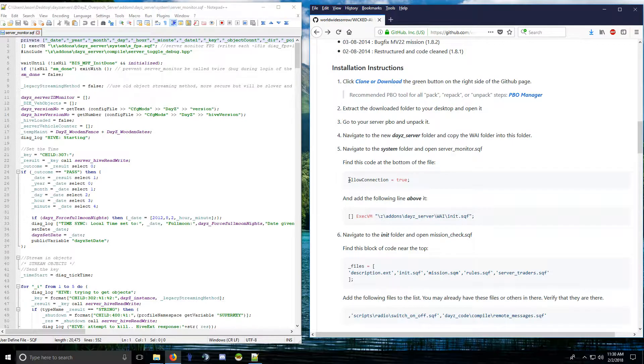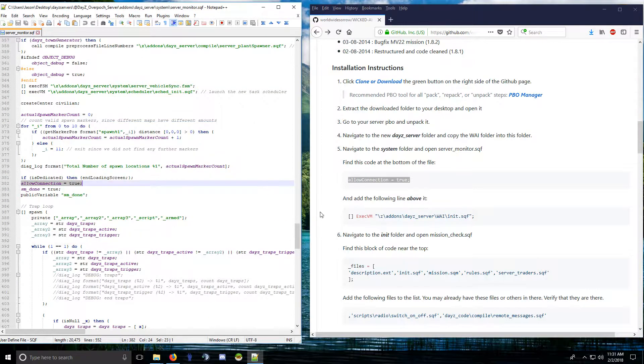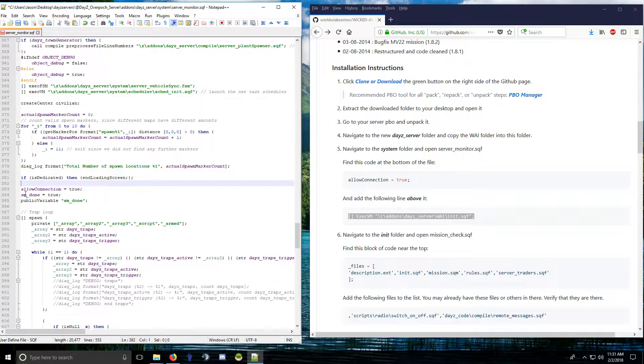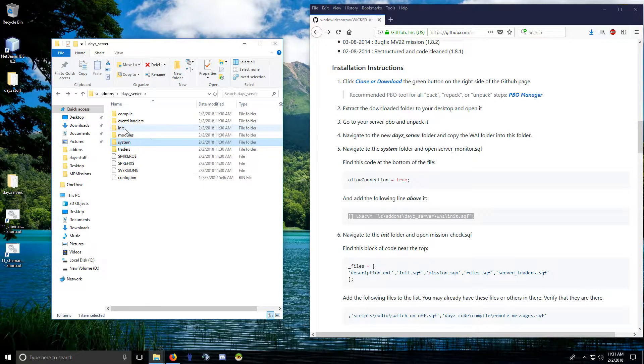Find this line here — 'allow_connection = true' — and paste the Wicked AI code above it. That starts Wicked AI. Save that and close it, then go to backup and go to the init folder.